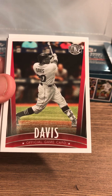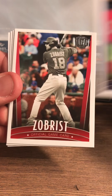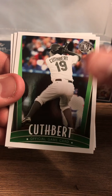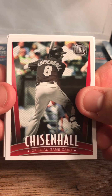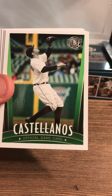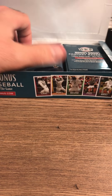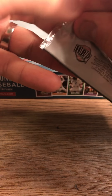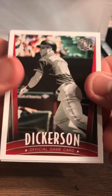There are one-of-one cards, and I'm going to continue opening these packs until we get one. There are career milestone one-of-ones — for example, if somebody has 250 career home runs, there will be a one-of-one card for each of those home runs. Also, if you send in 24 empty wrappers — basically a whole box — they'll send you a one-of-one card. That's pretty cool.